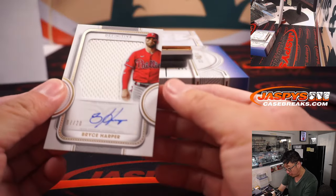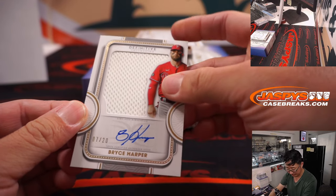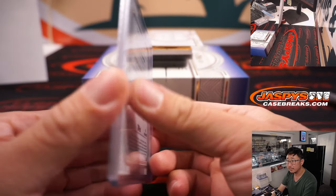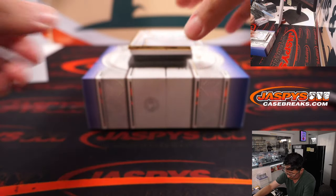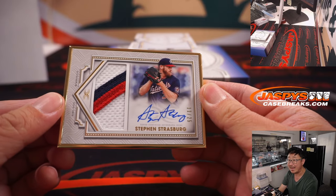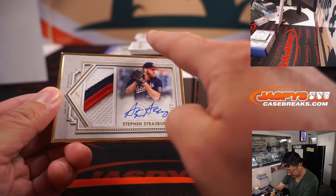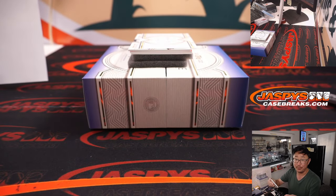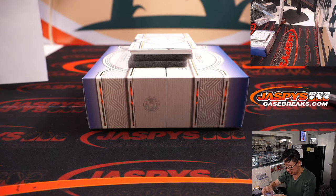A nice Bryce Harper, seven out of 20, jersey and autograph — that goes to Rob and the Phillies. The frame — Steven Strasburg, 11 out of 25. I like how that little stripe's kind of angled up. Looks really nice. Nationals — Mark with the Nats. It's the gold frame Strasburg jersey and autograph.